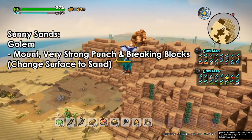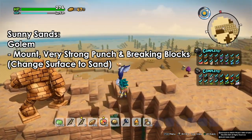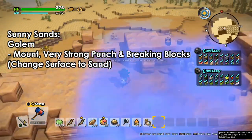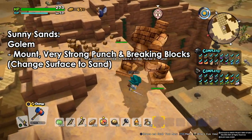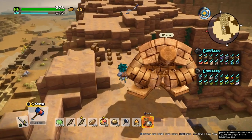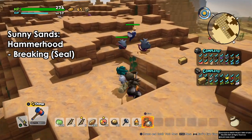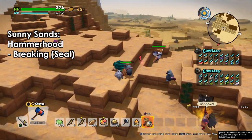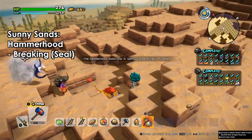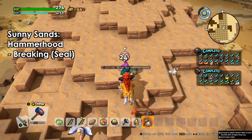Next we have the golem — as I said before, they're always on top of these small hills. When mounted you can use their strong punch to finish strong enemies and break a lot of blocks, and of course they change the surface to sand like the wiggly worm. These guys are helpful when fighting big giant monsters. Finally we have the hammer hood, the last type on Sunny Sands. Hammer hoods are the same as the brownies: use the seal and they will break that area. They're not very efficient, but you can befriend one and bring it to your island.